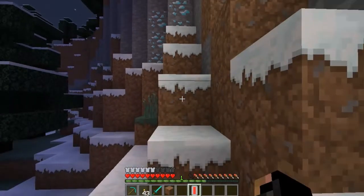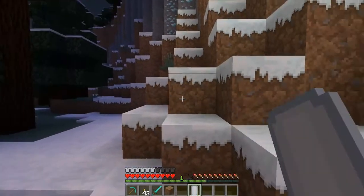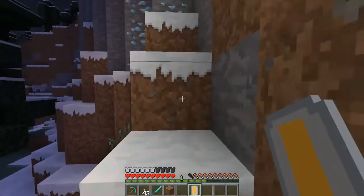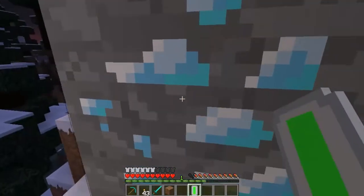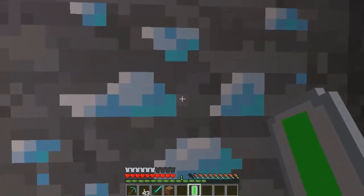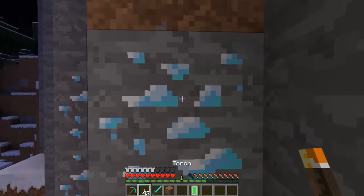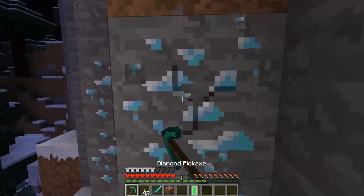As you can see, with the Diamond Meter, when you're not really so close to diamond it reads low, but as you get closer and it turns green, it's right in your face — you can almost taste it.